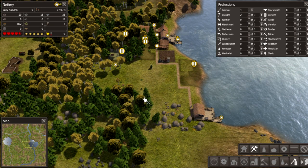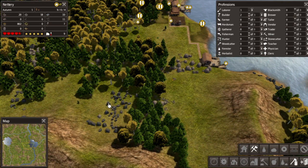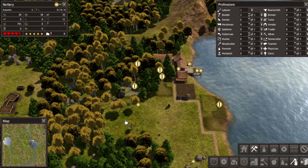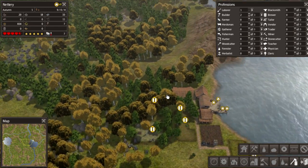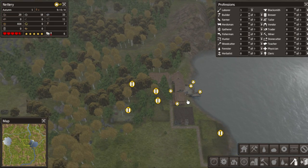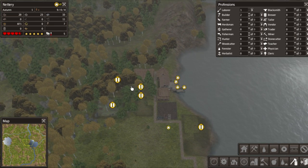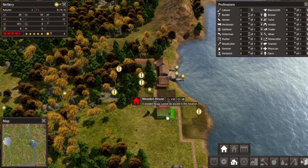You guys need to remove everything so we can start building - I really need these resources. I'm also using a mod which accelerates the trees' growth, so trees are kind of annoying at the moment because they grow really really fast. We really need more houses otherwise we're not gonna have children.